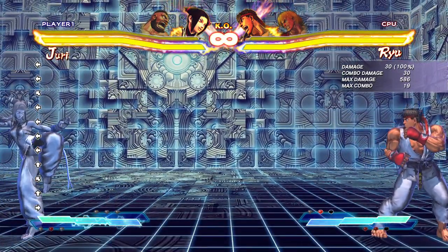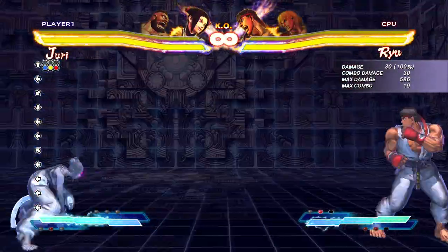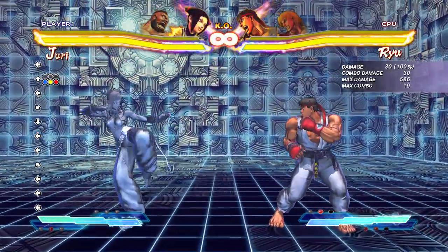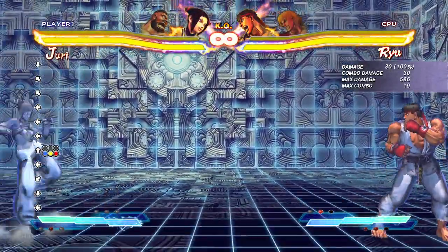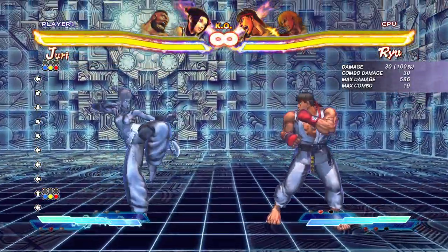A lot of them link the same. Juri's Super is performed by Down, Back and 3 Kicks — much easier to do than in Super Street Fighter. As you can see, she goes up very high and has a lot of flinch. Do not miss this, or else you will be eating a large combo when you finally come down.